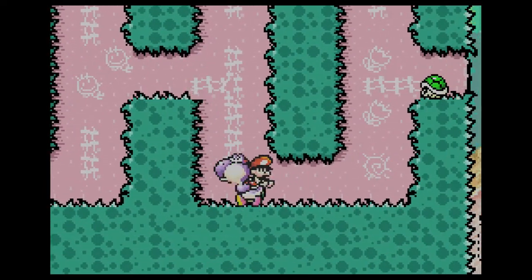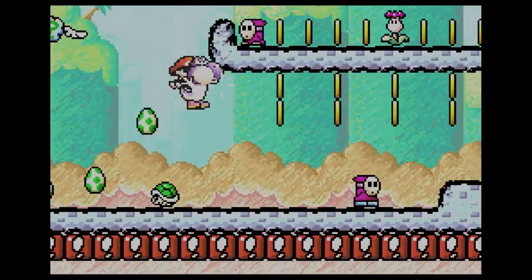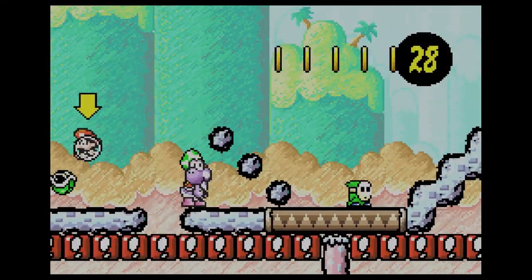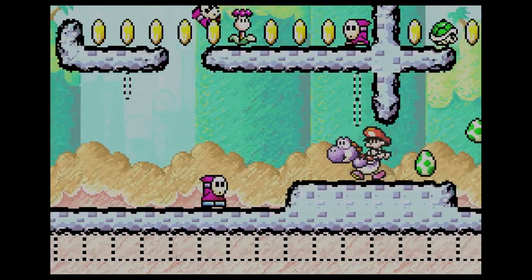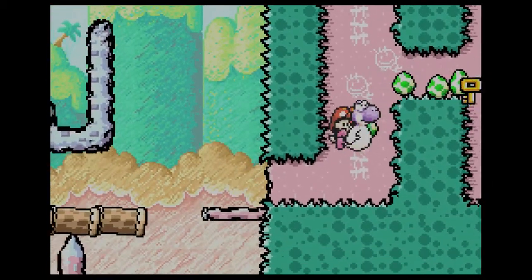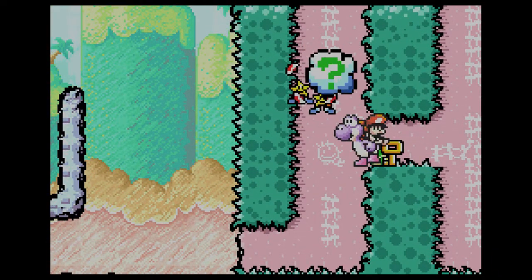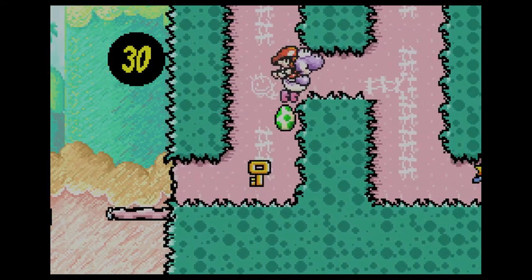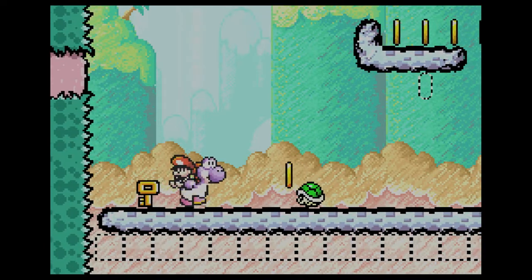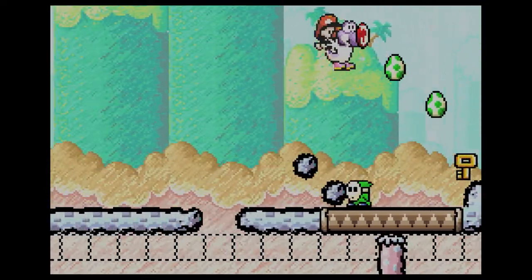That gives you that platform so you can ground pound that item. There's another one around here — this is the one I meant to break. I have 30 coins, but that's the one I meant to break. I didn't know I was gonna be hitting the other thing — it's a little tricky if you don't know.